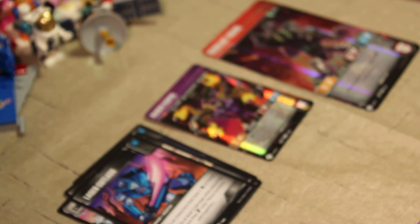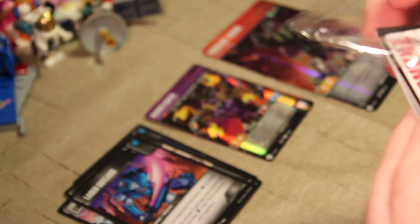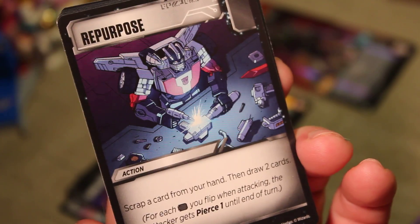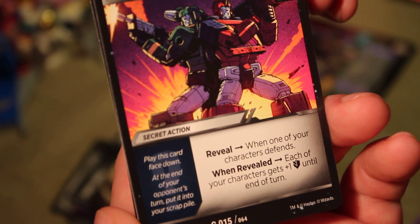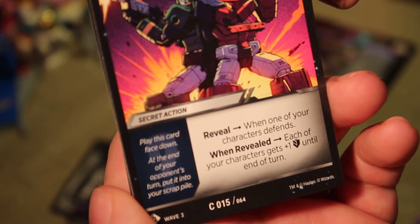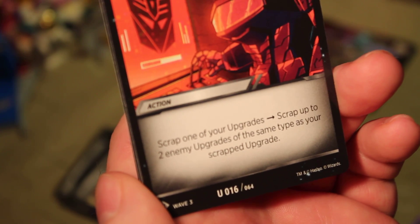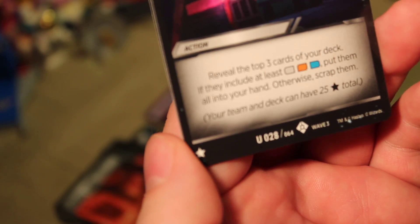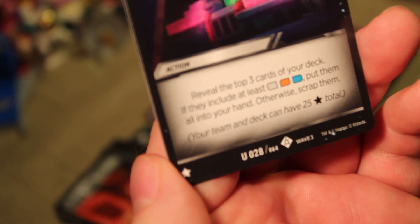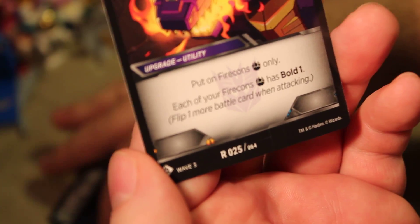Here are our battle cards from the next pack. We got Repurpose, Force Field, and Defensive Formation — when one of your characters defends, each of your characters gets plus one defense until end of turn. Device Virus: scrap one of your upgrades, then scrap up to two enemy upgrades of the same type as your scrapped upgrade — that's cool. Fuel Cache, an uncommon star card: reveal the top three cards of your deck; if they include at least one white, orange, and blue pip, put them all in your hand, otherwise scrap them. And Fire Con Flame, which is rare: put on Fire Cons only; each of your Fire Cons has Bold one.